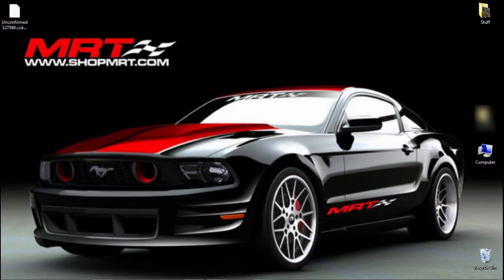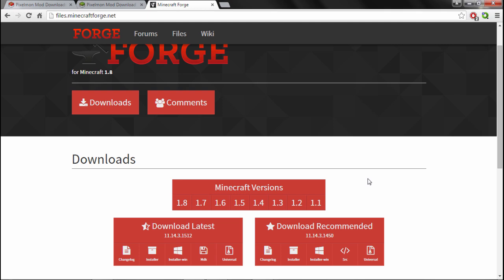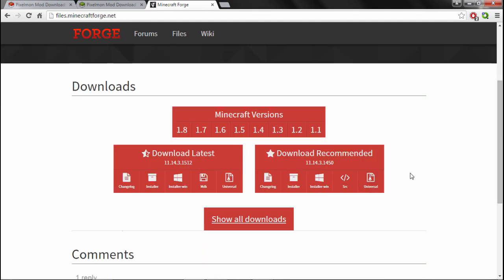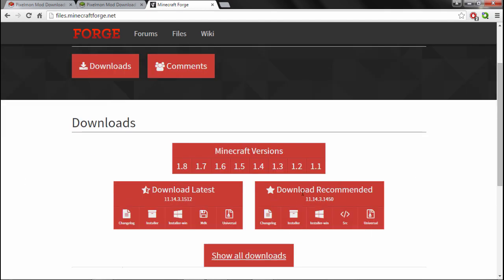The next link you're gonna want to go to is files.minecraftforge.net — the link will be down in the description below as well. You're gonna come to this page and you're gonna see this thing that says Download Recommended Version of Forge. You're going to click the button that says Installer right here.